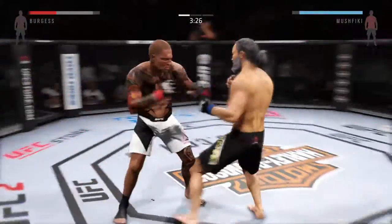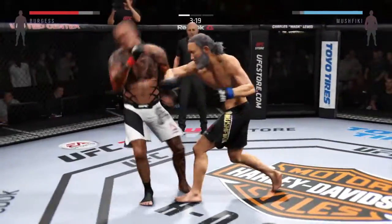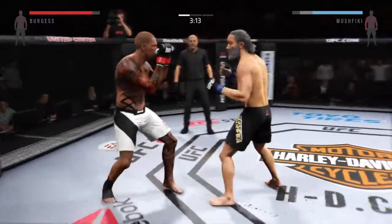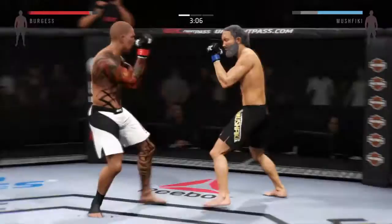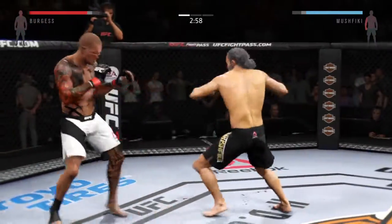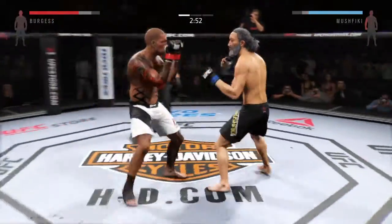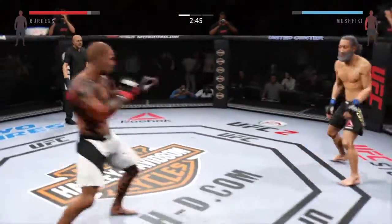El Tigre gets tagged with the right. Nice jab. El Tigre with the block. Oh, just missed with that overhand. Good roundhouse kick to the midsection, nicely done. Good one-two. Back and forth. Oh, that's a good shot right there, very good shot.